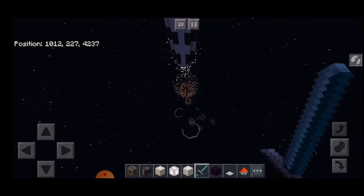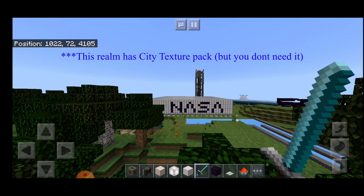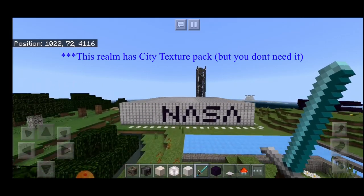Before we launch our rocket, we are going to take a quick look at the facility where we put together the pieces for this rocket and tested it out. So without further ado, let's take a look.